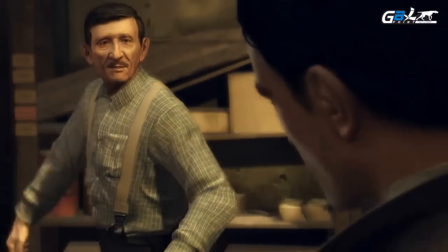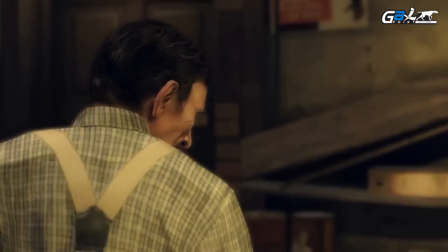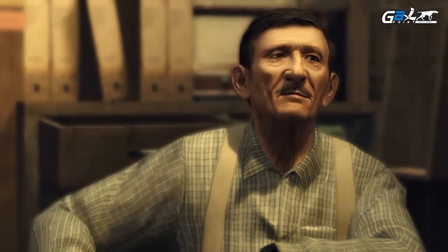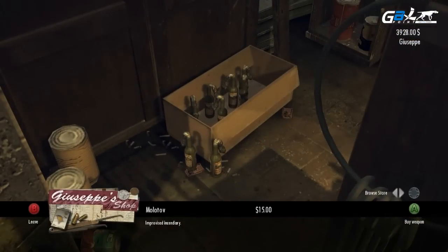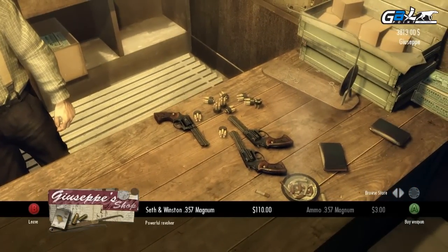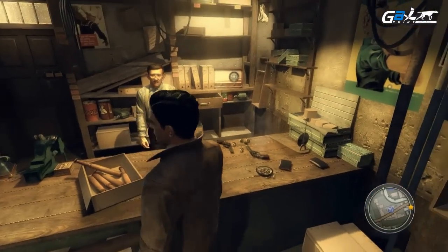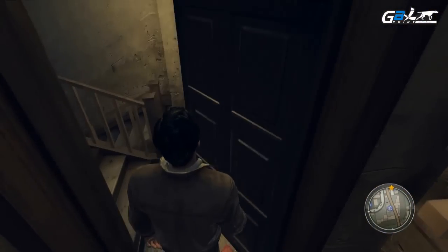Hey Giuseppe, nice to see you again. So what do I owe you? You don't gotta pay nothing, don't worry — it's a gift from Joe. Oh, that's great, thanks. You're welcome. So this is Giuseppe — this is the guy you get your tools from. You can buy lockpicks, Molotov cocktails, guns, whatever. The most powerful handgun in the world. Anything else I can do for you? Come back again soon, Vito.